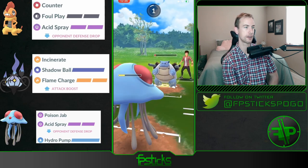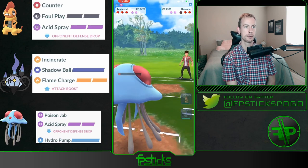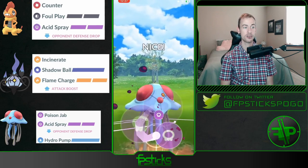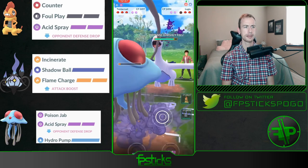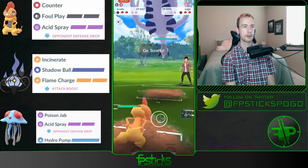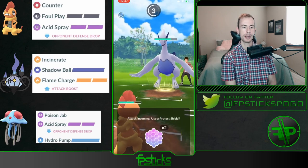Going to no-shield this Hydro Cannon — nice recognition there, able to survive it. The Lugia comes back in, going to drop another Acid Spray — debuffs all over the place. And it looks like this Tentacruel is best buddied as well. Gonna bring out the Scrafty again.